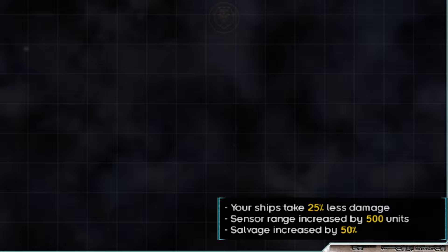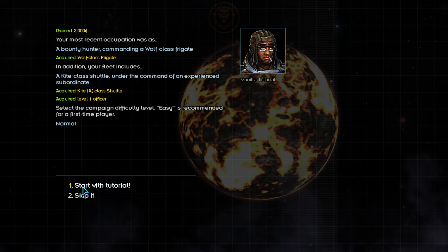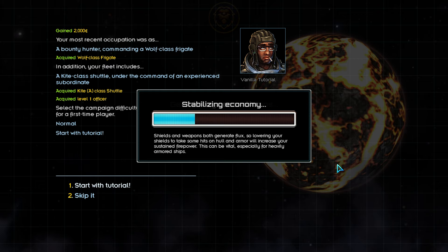The biggest thing separating a good Star Sector player from a bad one is really just knowledge. Once you learn how the game works, normal is the way to play — but it's highly suggested you play on easy while you are learning. For this video, we'll be playing on normal difficulty to better demonstrate the challenges you may face. There is also a campaign tutorial which we'll be playing through as part of this series. This is essential for newer players and also highly recommended for any players who have not played the game in several updates. It's very well made and still gives you plenty of freedom to forge your own path.